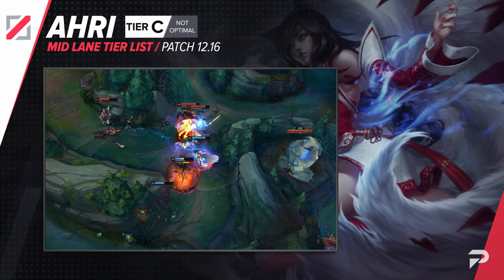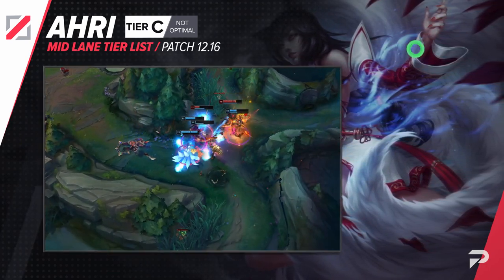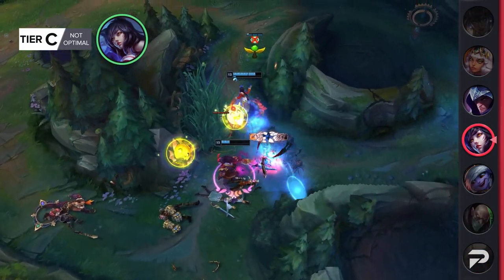Ahri drops down to the C tier. Even when Ahri was super busted earlier in the season, she was never really a champ that did well in the lower elos. Now that she's middle of the pack even in diamond plus, she's really struggling down here.